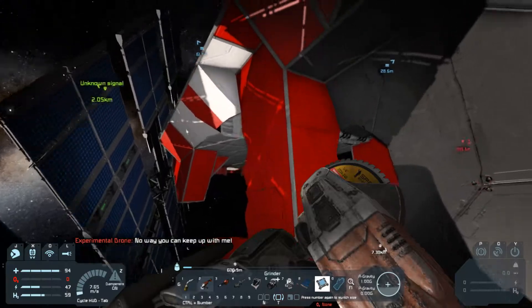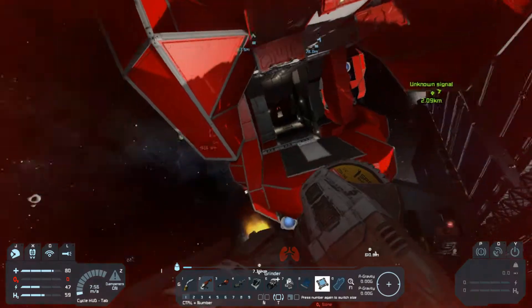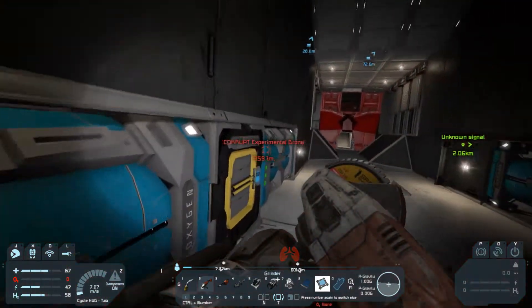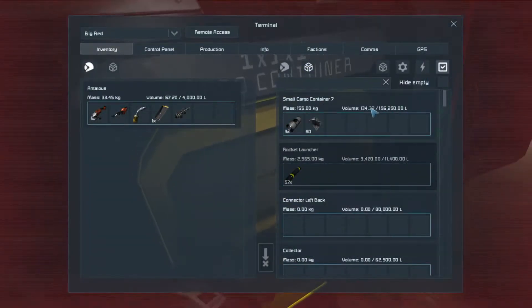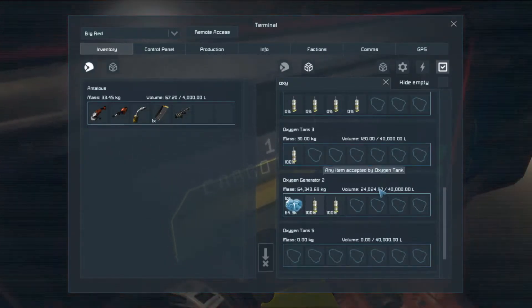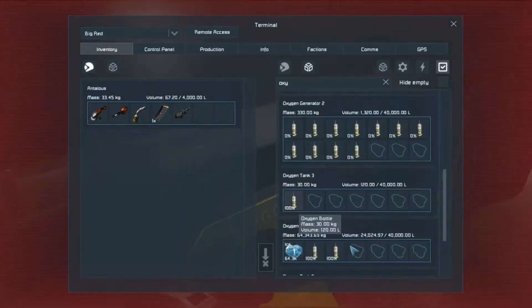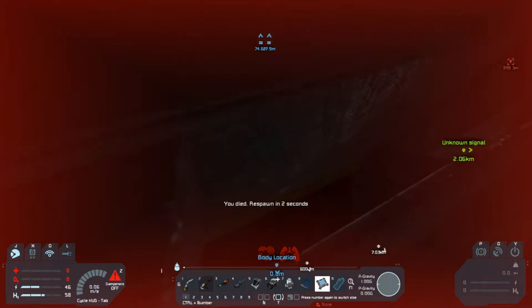We need to get those rockets. We never got oxygen. We're gonna die. Grab oxygen — come on. They're in the oxygen tanks, which I can't get access to. Well, that's unfortunate.